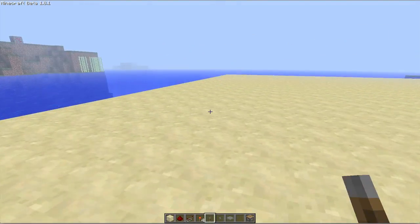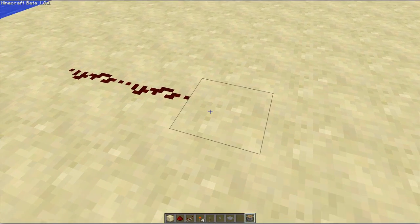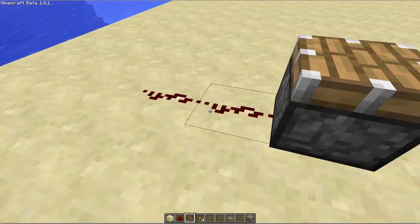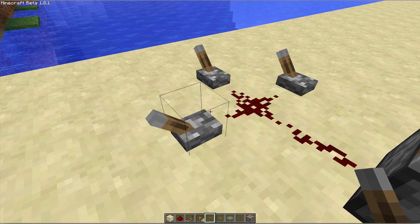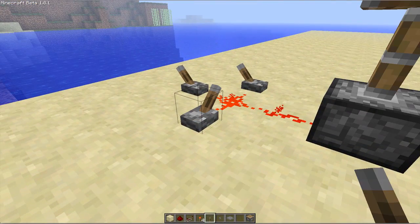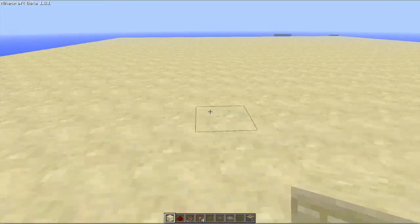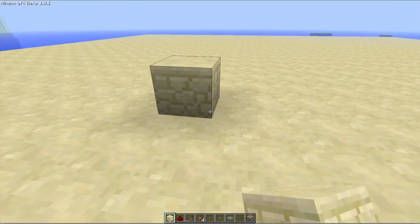Now we'll build them, starting with the OR gate. You can basically just build it like this — have your output there, or whatever you want to connect — and that's how you build a basic OR gate.